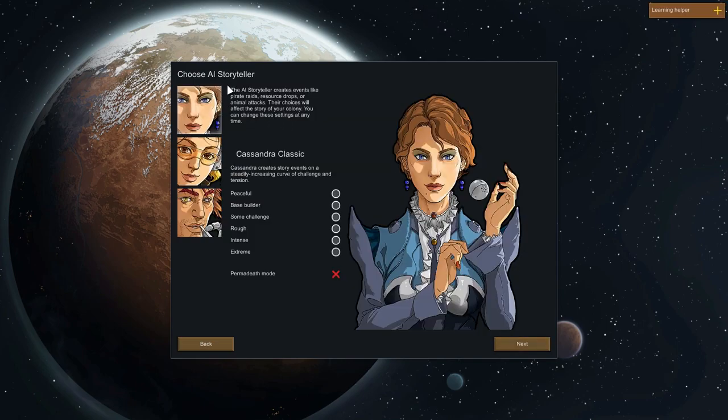These are our storytellers — we have three different ones to choose from. The storyteller basically selects the events that will affect your colony, like pirate raids, animals that suddenly attack you, weather events, and maybe other stuff. The first one is Cassandra Classic. Cassandra creates story events on a steadily increasing curve of challenge and tension — she starts small and the difficulty rises steadily.